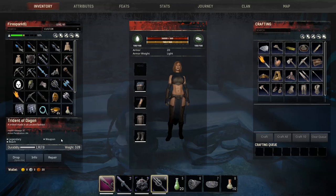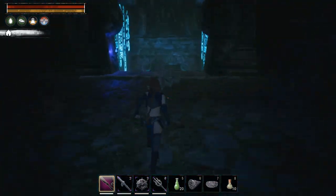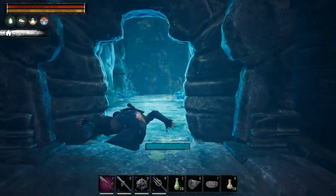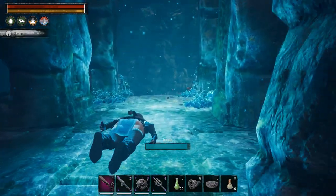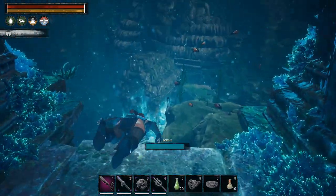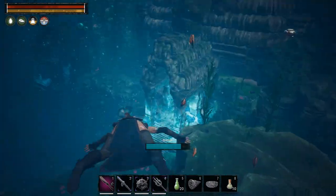Hit the tablet here and it teaches you the Trident of Dagon — 47 damage, 8 armor pen, 1,917 durability. Once again, absolutely mediocre, nothing special. It would be perfect to give water breathing to since it's a trident, but unfortunately they didn't do that. It's just extremely lackluster and disappointing.